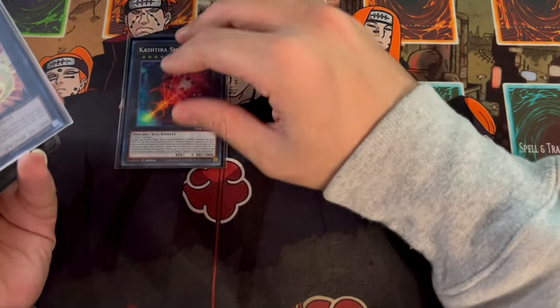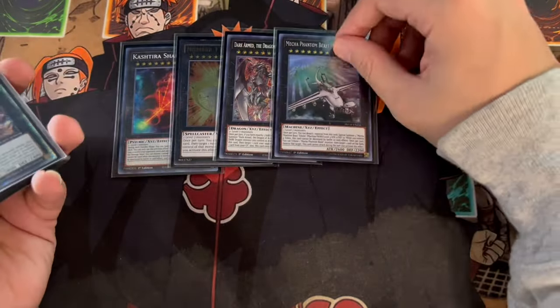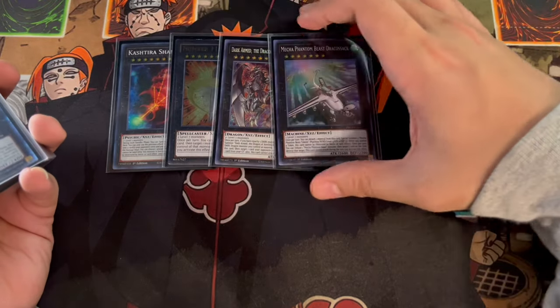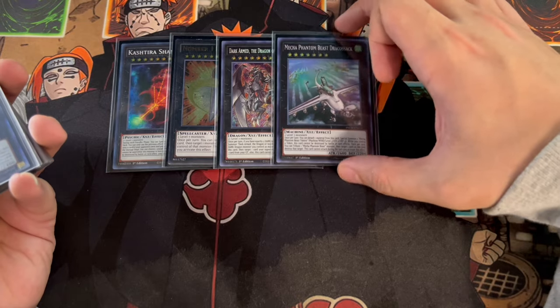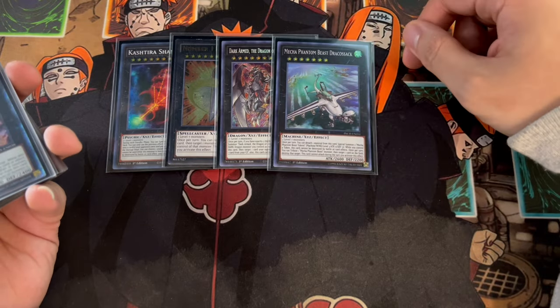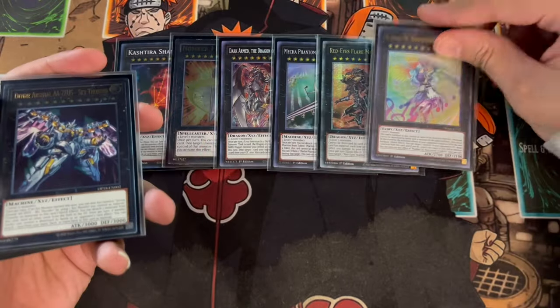Moving on to the extra deck, we are playing the one Shangri-La, the one Big Eye, the one Dark Arm, and the one Draco Sack — which is really important for the Heat Soul combo. These cards are pretty standard in Kishtira. But the Draco Sack you really need to be playing because this is how you get to your Heat Soul combo. We're also playing the one Red-Eyes Dark Dragoon, which is really powerful in time.